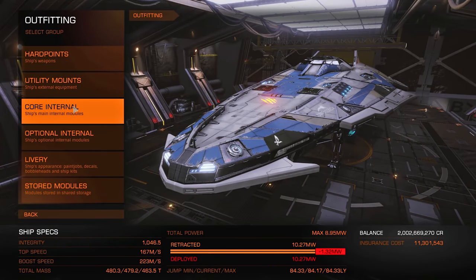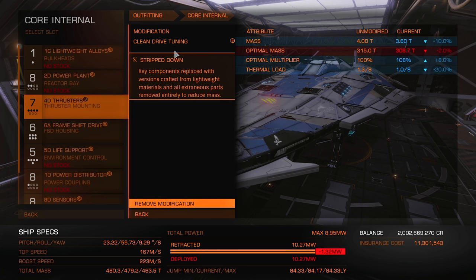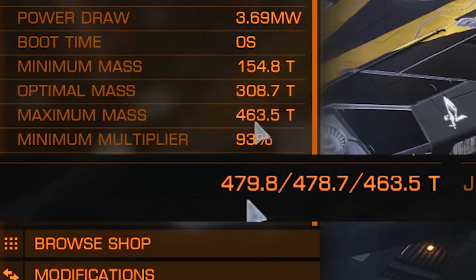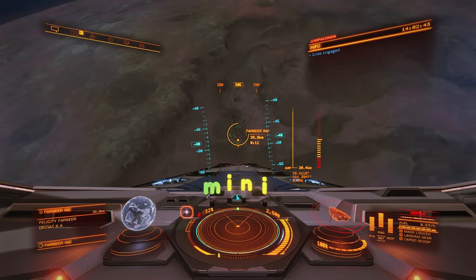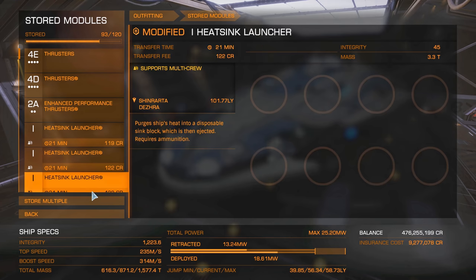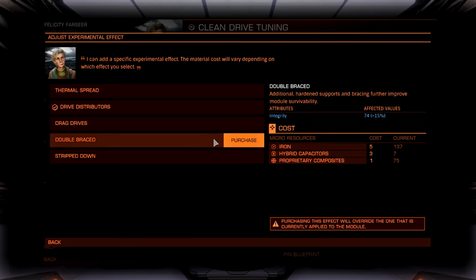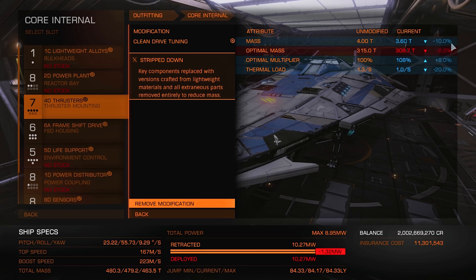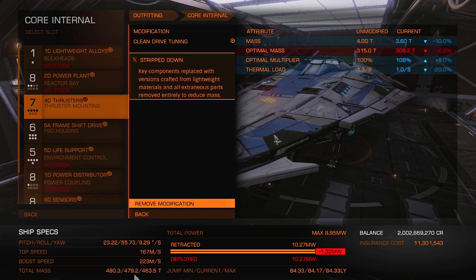Lastly in this module freak show is the class 4D thrusters with a grade 1 clean drive modification and a stripped-down experimental effect. One problem though: with that modification, none of these modules will even fit on the ship. Which is why we had you modify and store those thrusters from earlier! After you've installed and modified all the other modules, you can come back to Felicity, swap your thrusters with the previously modified 4D thrusters, then change the experimental effect from drive distributors to stripped-down to reduce the ship's mass to its minimum value. We basically just hacked physics.